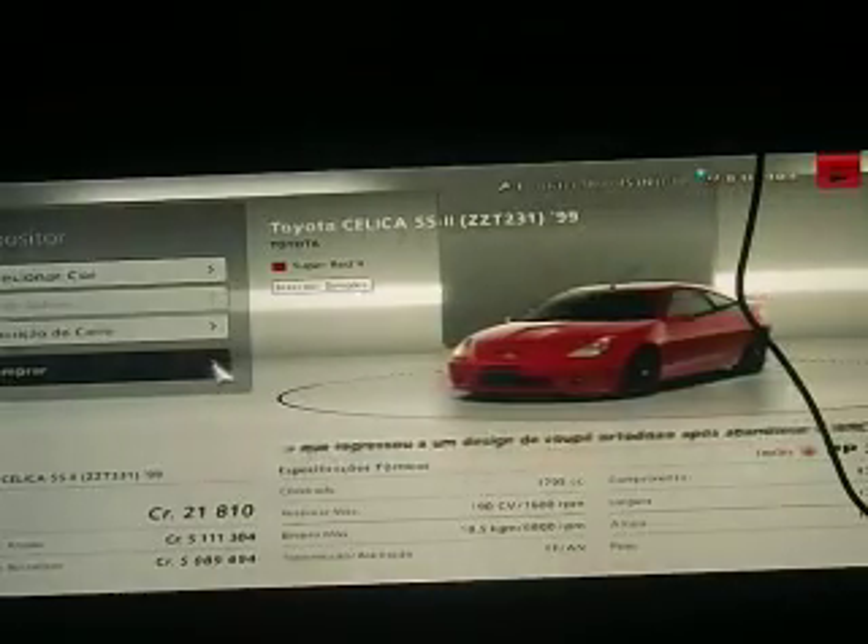Hi guys, welcome to part 9 of the Gran Turismo 6 Nostalgia Color List. Let's go to the DM with Royal Salica SS2 CTT 241 1999. We will begin the Chalcedony Blue Pearl. Let's go.